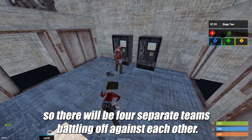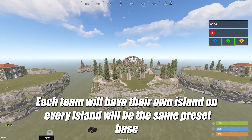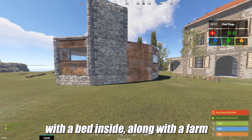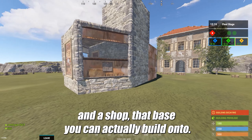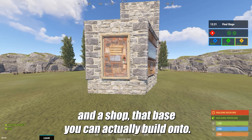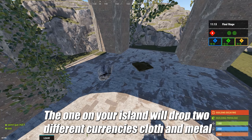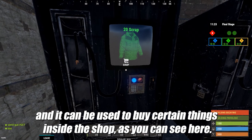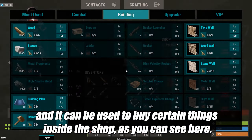There will be four separate teams battling off against each other. Each team will have their own island — every island will be the same preset base with a bed inside, along with a farm and a shop. That base you can actually build on. There are multiple farm locations; the one on your island will drop two different currencies: cloth and metal ore, which can be used to buy certain things inside the shop. Cloth will be used to buy heals, ammo, and certain materials.